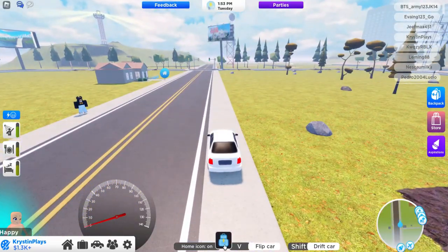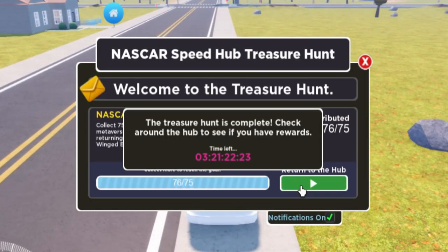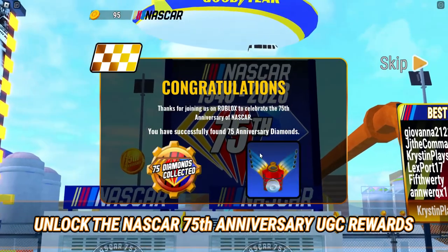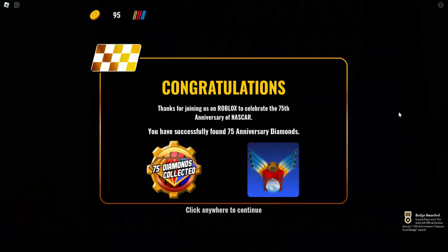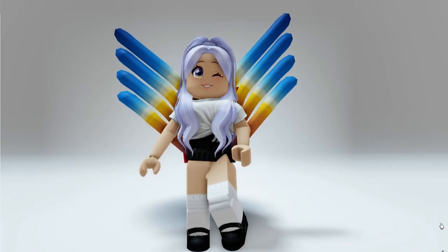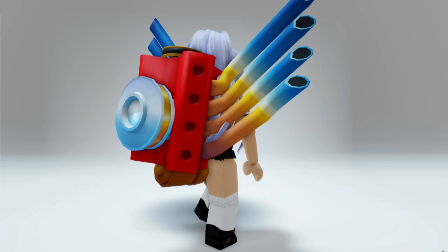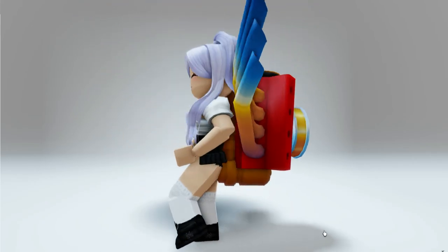Here's where we're collecting our last and final diamond. Now you can click on the green play button to be teleported back to the NASCAR Speed Hub, which will automatically give you the badge and the item. You can find it over in your back accessories. If you just stay in the neighborhood and drive up and down the road, it only takes 8 minutes and it's actually not that hard. I'll link the game in the video description. Bye-bye!